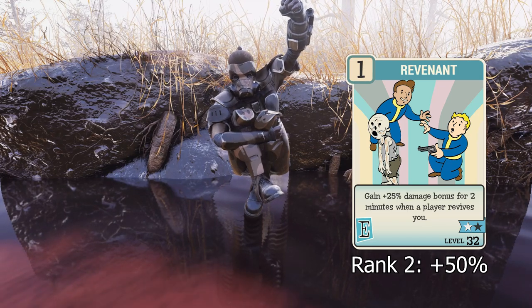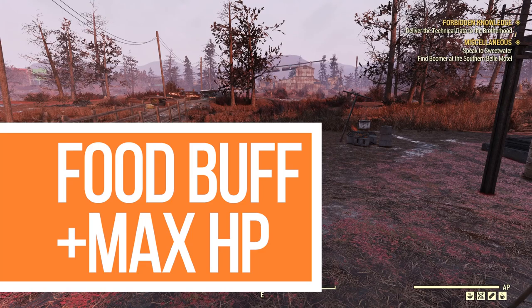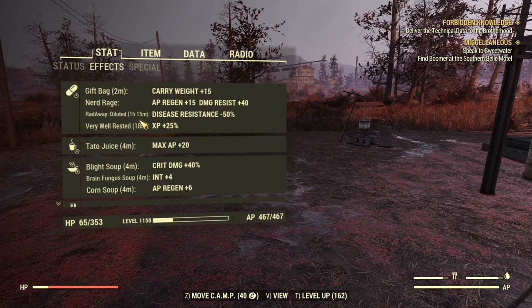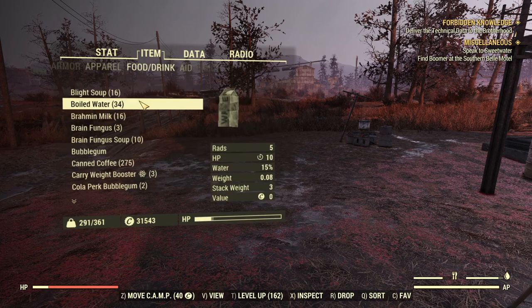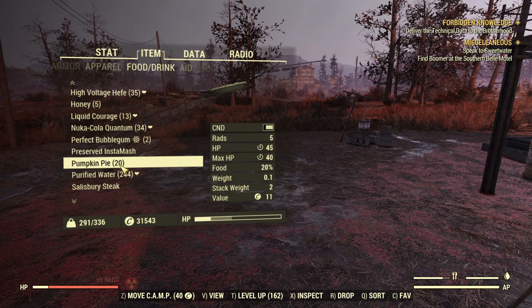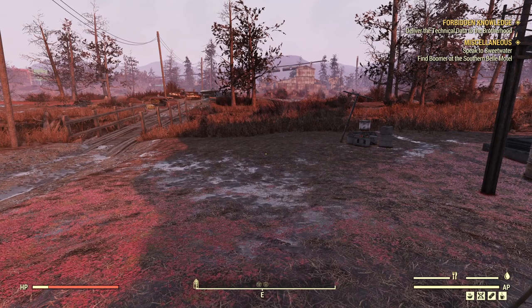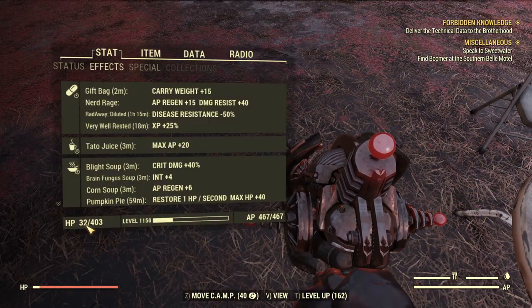In order to activate this perk, there are some ways to down yourself. The first way is using food that increases max HP. I will use pumpkin pie — make sure you already have the pumpkin pie buff active. If you haven't, you need to take one first. As stated, it increases your HP by 40, so you want your current HP under 40. I'll use radiation for that. So now I have 32.